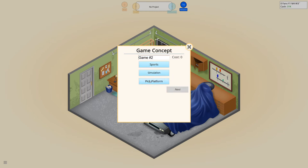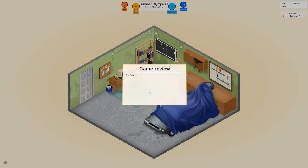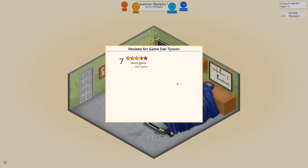Let's do another simulation game, this time for the G64. We name this Summer Olympics One because we are in year one. Let's make this a graphic game. And the review for the first one came in — it's a 7. Seven is very good for the first game. Engine seems to be important here.